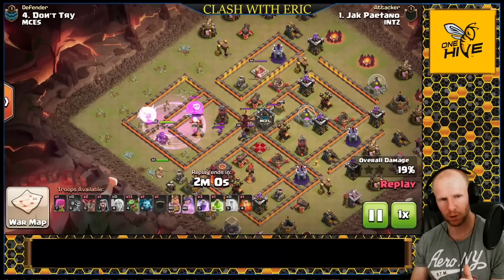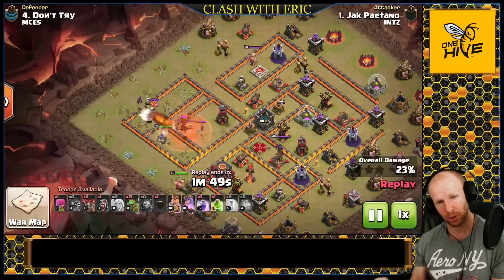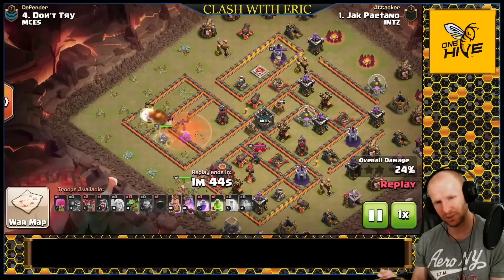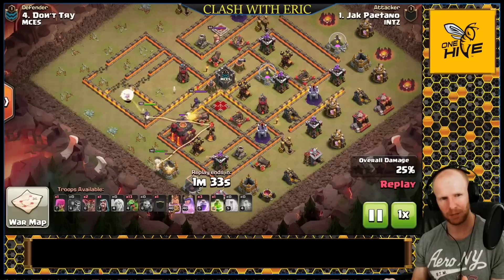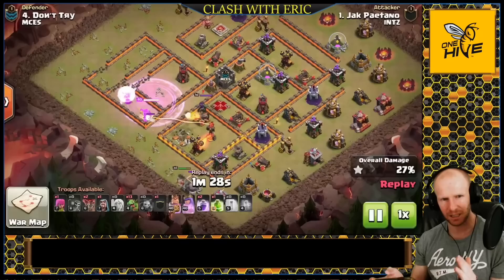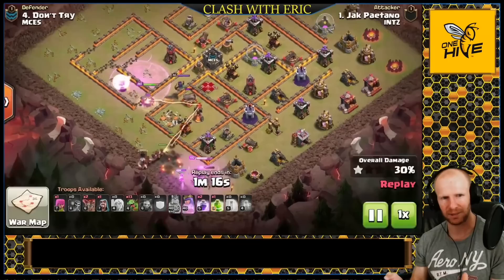The queen with baby dragons is a perfect combination because the queen needs all the spells she can get, but the baby dragons don't need any spell support — they work together very well. He freezes the single Inferno as the queen approaches. If it was a multi-Inferno he'd be freezing for the wall breakers anyway, but for a single Inferno you could also just use a jump. He chose wall breakers and a freeze. The queen was supposed to go to the bomb tower but instead steps up to the Town Hall — the king is clearing trash on the outside to keep the queen inside the base.